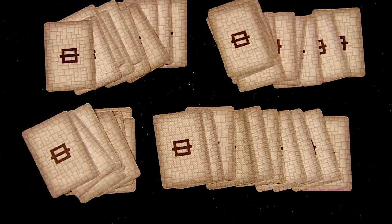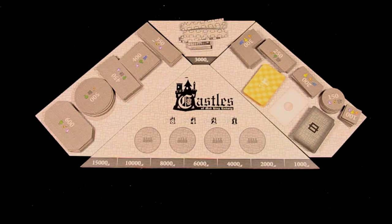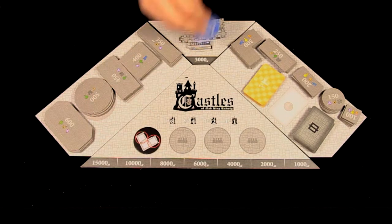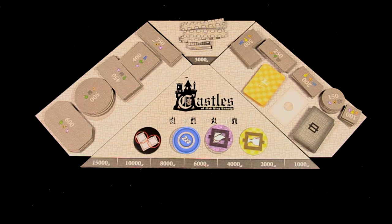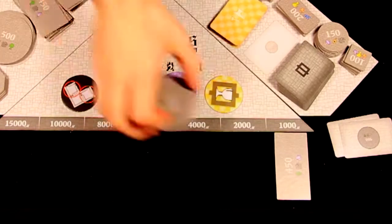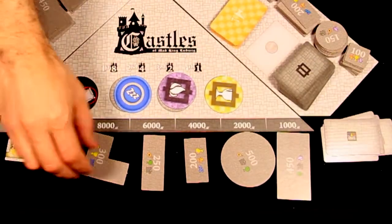Shuffle the room cards and count out 11 cards for each player. Place these on the corresponding space on the central board. Shuffle the favor tiles and draw one randomly for each player. Place these face up on the contract board. Draw and reveal room cards according to the number of players and place the tiles along the bottom of the contract board.